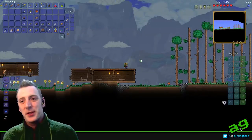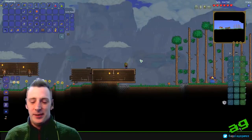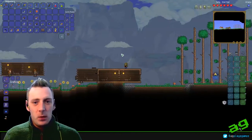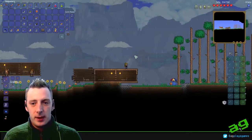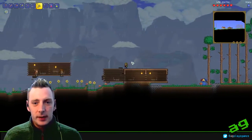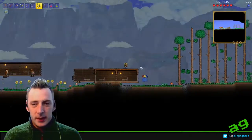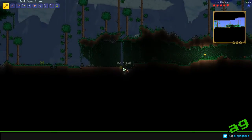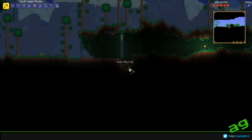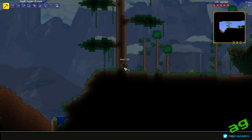Hey guys, it's AG here and welcome to episode 2 of Better Building in Terraria. As you can see, it's raining. What I did off camera real quick was just shoot down and explore a little bit, grab a tiny little bit of resources for our next part of the build. When you get your basic housing set up, you'll generally be in that position anyway, so you'll be primed to just get this kind of house built.